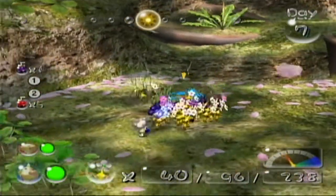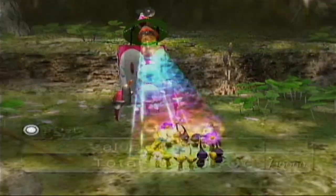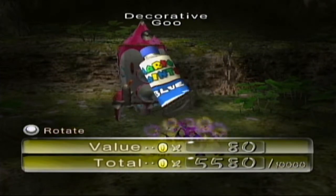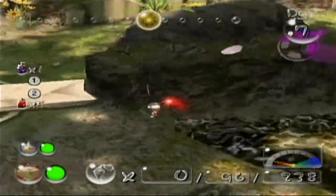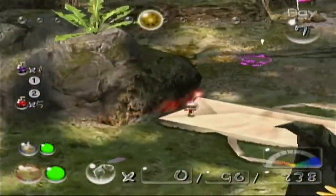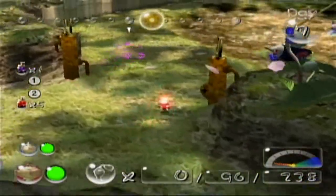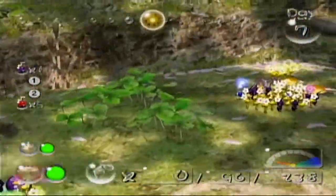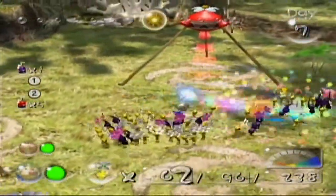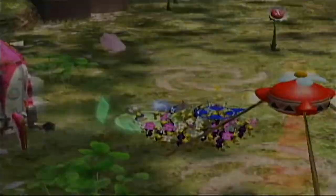Alright, at least I got something here. Decorative goo — clever name. I only got two things of nectar. Seriously? Screw you guys. I really should be putting the yellows back, not the purples.